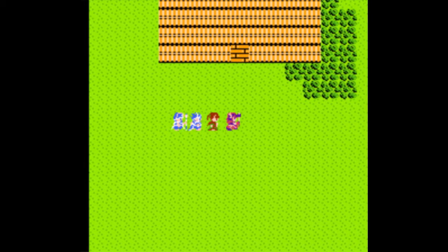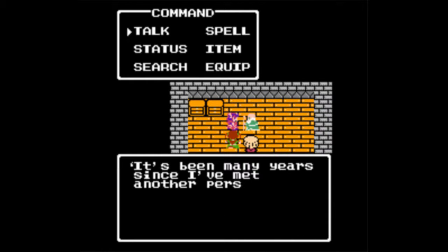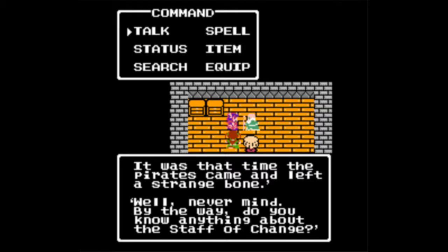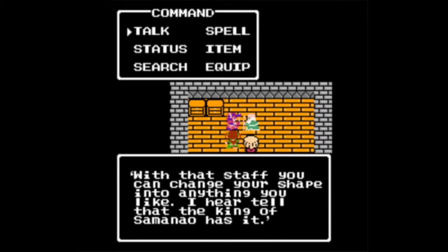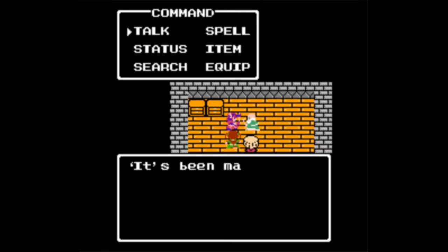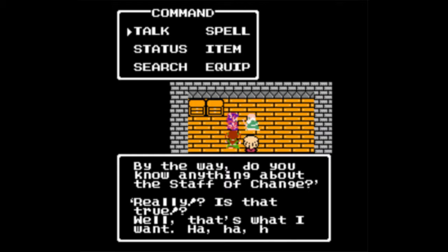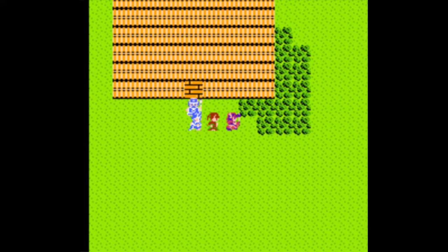There's a house here that's very out of the way — just head north far enough. Inside, a hermit says it's been many years since he met another person, and that pirates came and left a strange bone. He tells us about a staff of change: with that staff you can change your shape into anything you'd like, and he thinks the King of Salmoneo has it. We're probably going to need to give him something for it.